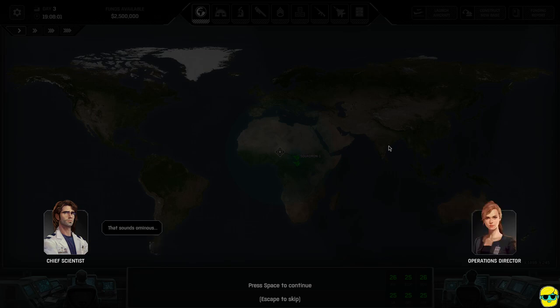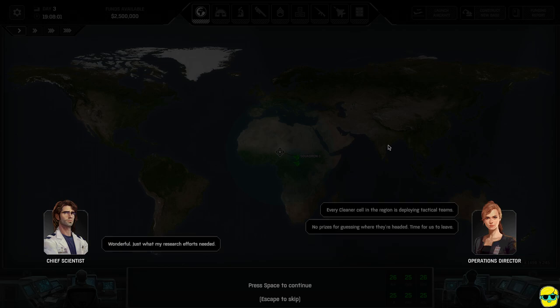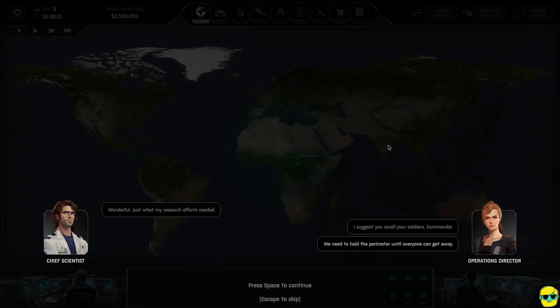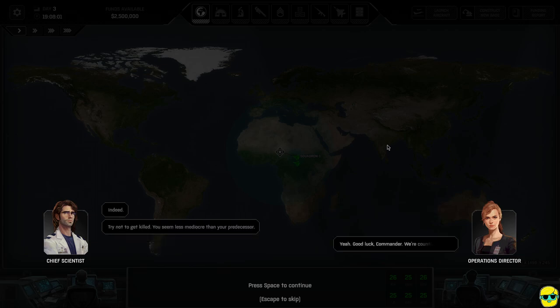Every cleaner cell in the region is deploying tactical teams — time to leave. You often have a limited time to get to a crash site and salvage things before the cleaners get there and erase any evidence. The chief scientist says: 'I suggest you recall your soldiers, Commander — we need to hold the perimeter until everyone can get away. Try not to get killed — you seem less mediocre than your predecessor.'